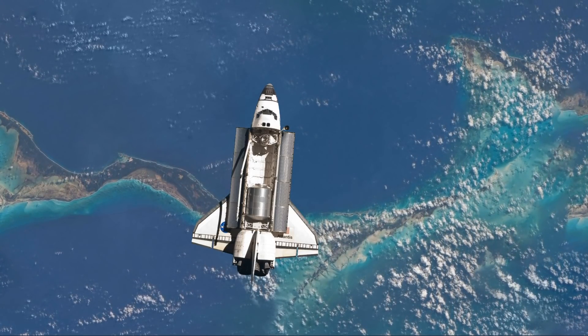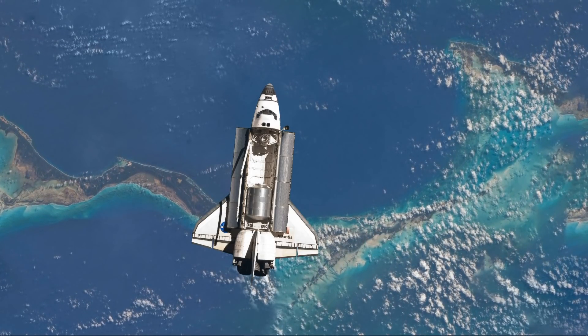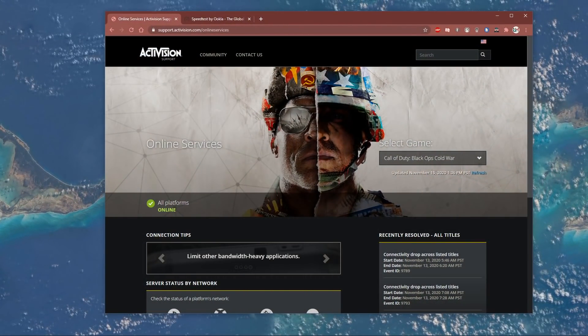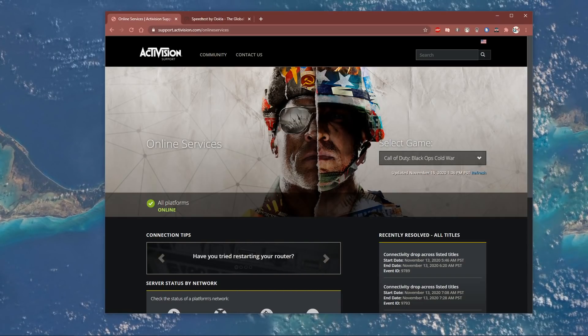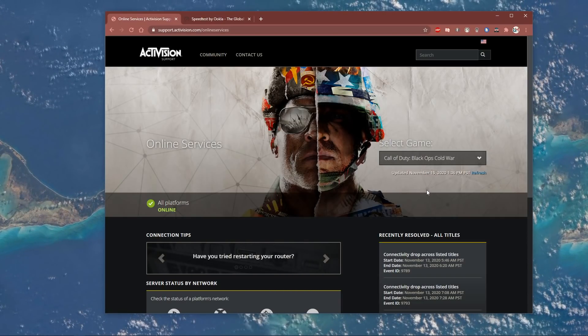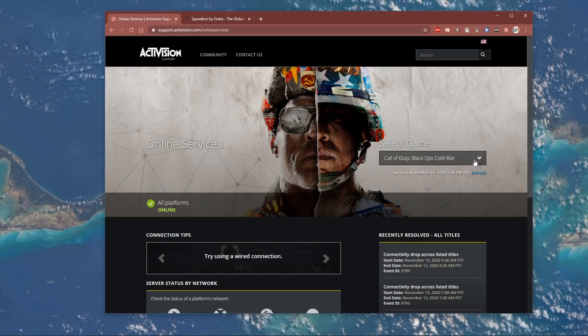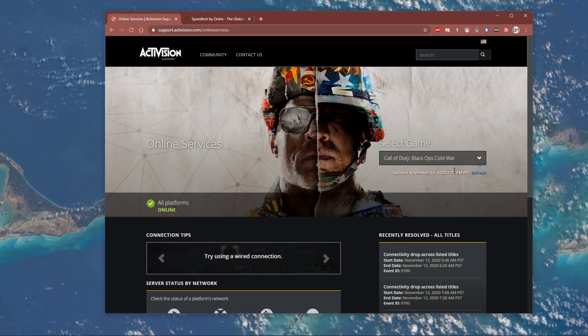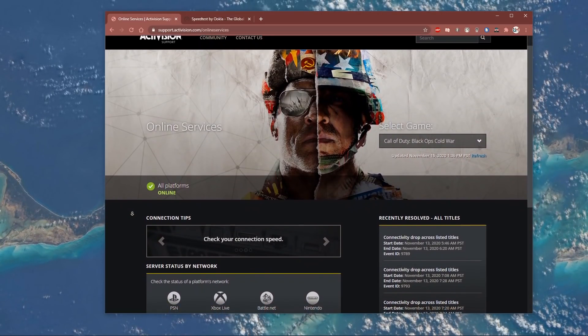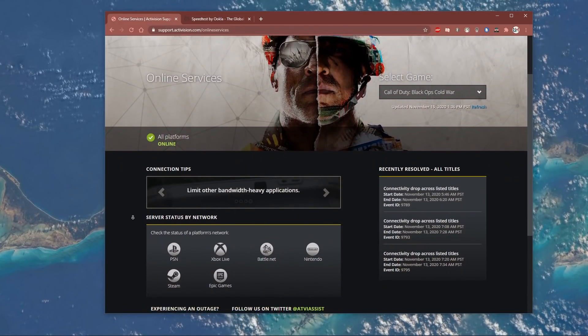This error is usually caused by network connection issues on your end, or because of the servers you're trying to connect to. Make sure that the servers are working fine by visiting this page — everything you need will be listed in the description below. In the drop-down menu, select Call of Duty Black Ops Cold War, and then you can preview the server status and the status of your platform's network.